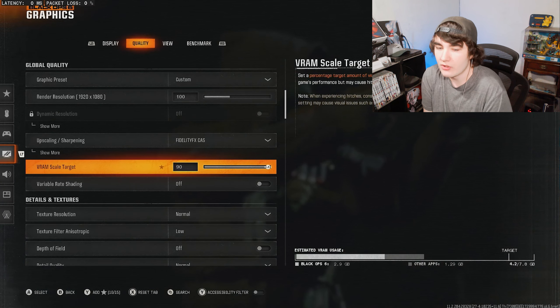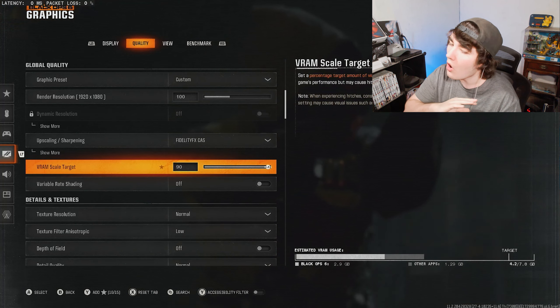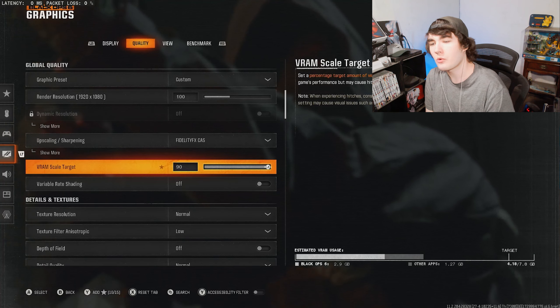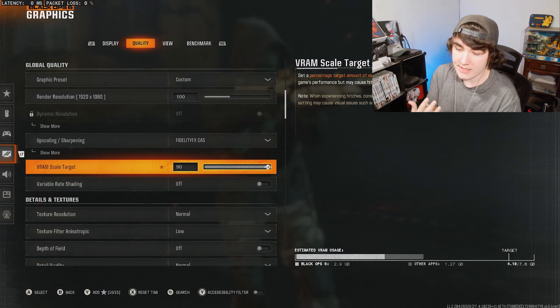This is the biggest thing I notice every time I see people online showcasing their settings and saying they get packet burst but don't know why. I always see them have the VRAM scale all the way up — they usually have it at 80 or maxed out at 90.